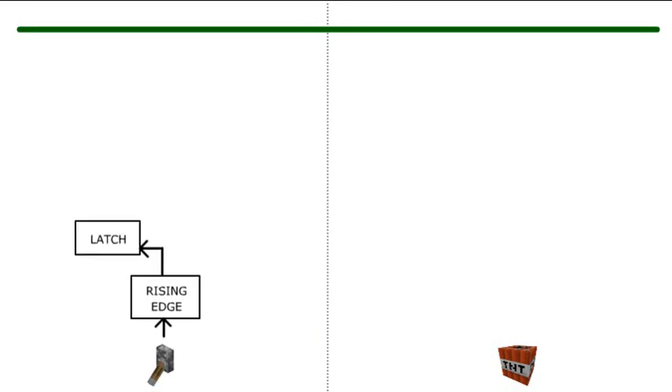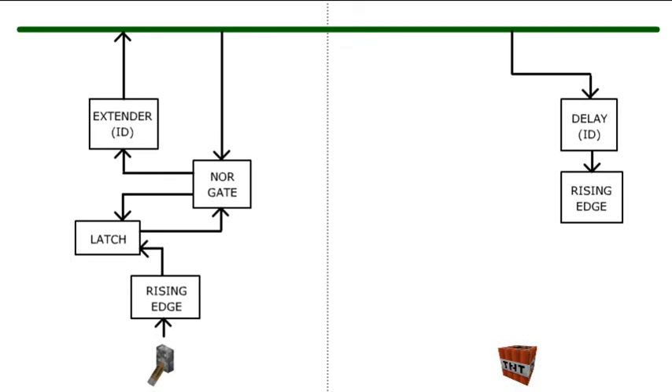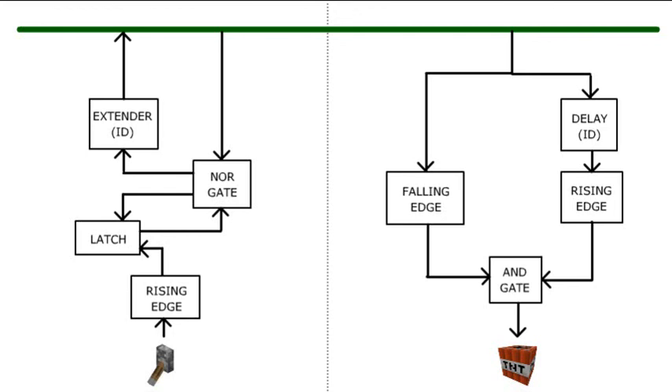When the transmitter is activated, we first filter the input to a single pulse for stability. This pulse flips on a latch. The latch feeds into a NOR gate along with an input from the bus. When the latch is on and the bus is idle, the NOR gate will flip the latch back off and simultaneously activate a signal extender to power the bus for a specific amount of time — our ID. All the receiver needs to do is measure how long the bus is powered. We pass the bus signal through a few repeaters representing the ID we want, then into a rising edge detector. We also pass the unaltered bus signal to a falling edge detector. The outputs of these edge detectors are ANDed together to get our ID-filtered output.